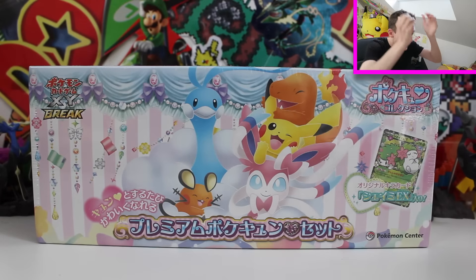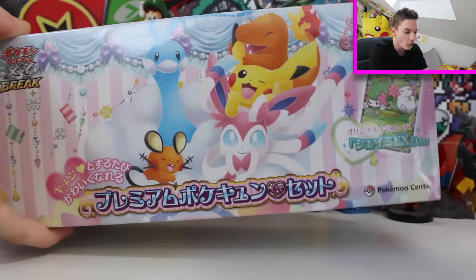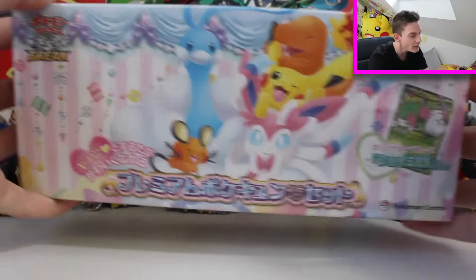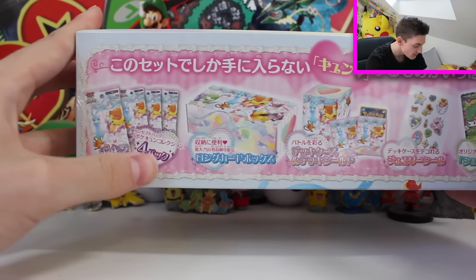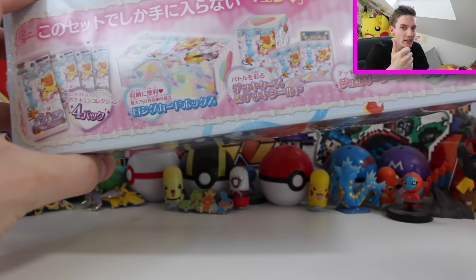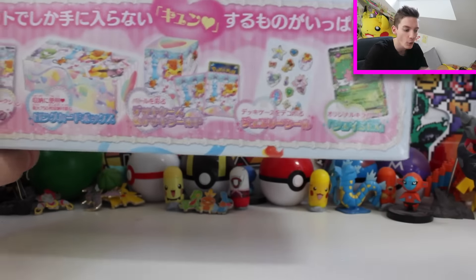Holy flippin' moly, it is the coolest thing of all time. Are you looking at this thing right now? It's pretty much like the boost pack artwork but pimped out. I love the HD quality. We've got all the cute Pokemon - Pikachu, Charmander, Sylveon - and that's the Sylveon EX, that's one of the cards we need to get. On the top it's got all the contents: four different Pokecune booster packs. If the Pokemon gods are with us, and we can pull the Sylveon EX and the Flareon full art, we'll have every single card, including the bonus promo, which you can only get by opening this box.